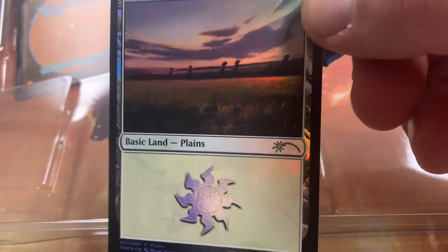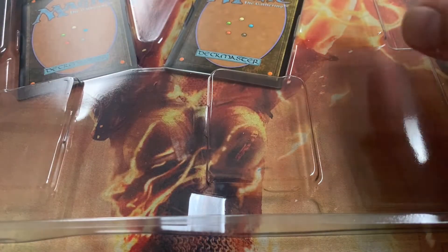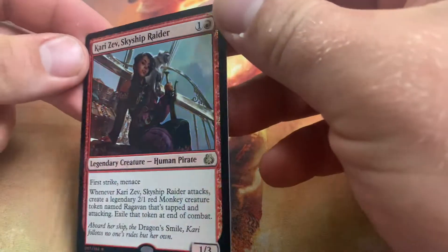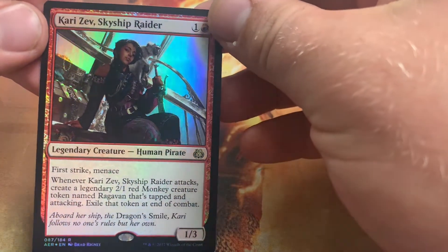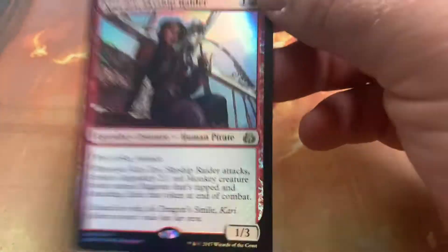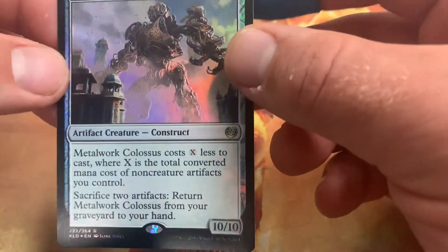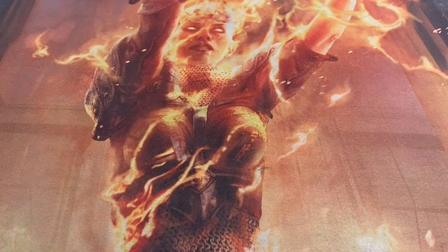These are all Mark Poole lands — very pretty. So we got those; that's automatic value right there, 50 cents per foil land. And we have Kari Zev, the Skyship Raider in foil — she was a big hitter in Standard. And if you like playing EDH, you might like yourself a Metalwork Colossus in foil. Very pretty, very nice. So let's get to the part where everyone actually enjoys this and open some booster packs and see what we get inside.